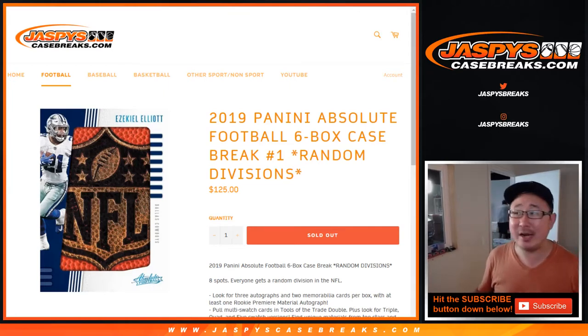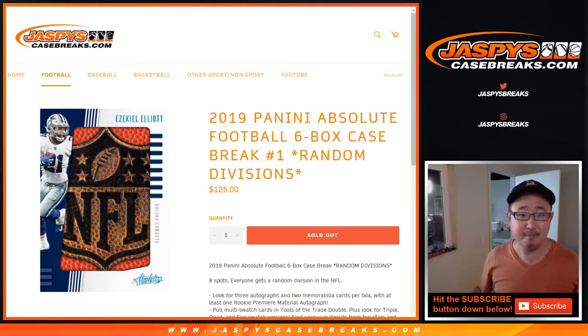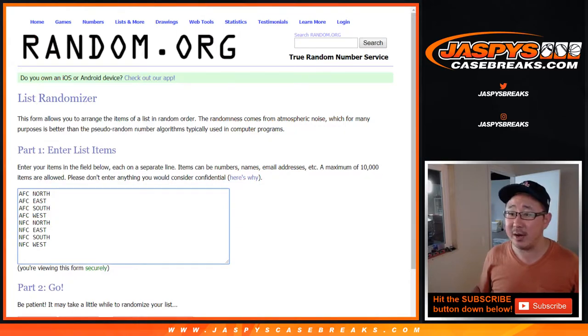Hi everyone, Joe for JaspiesCaseBreaks.com, brand new release day. We're coming at you with 2019 Panini Absolute Football 6-box random division number 1. Big thanks to all of these folks right here for getting into it. And there's the divisions right here.